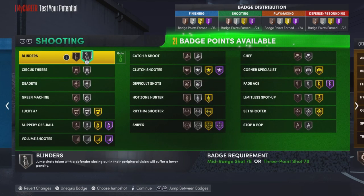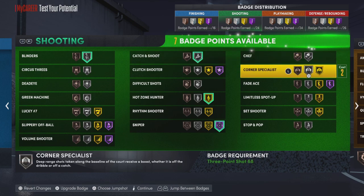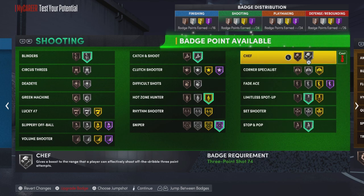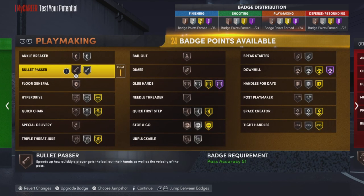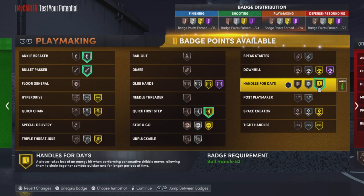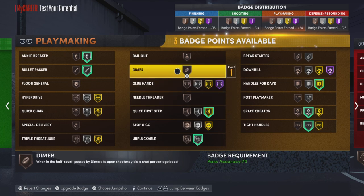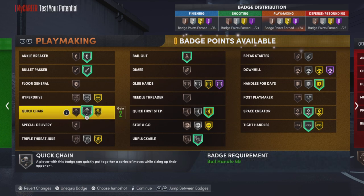For shooting badges: put Blinders, Sniper, Catch and Shoot, Limitless Spot-Up on silver, Stop and Pop on silver, and Chef on bronze. For playmaking badges: Ankle Breaker on silver, Bullet Passer on silver, Quick First Step, Handles for Days, Space Creator on silver, Tight Handles on silver, Unpluckable on silver, Bailout on bronze, and Quick Chain on silver. That's it for playmaking — cheesy as hell on this build.